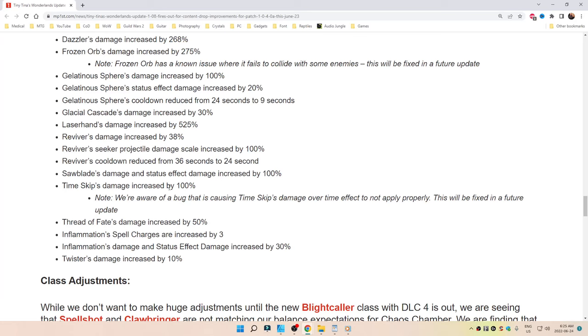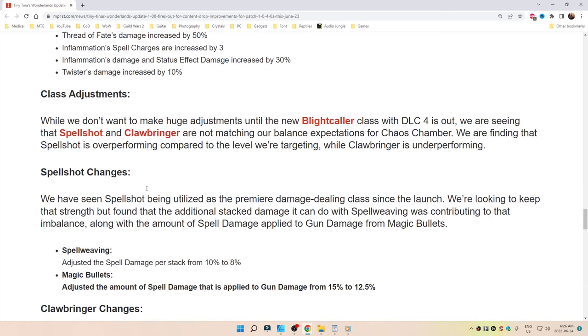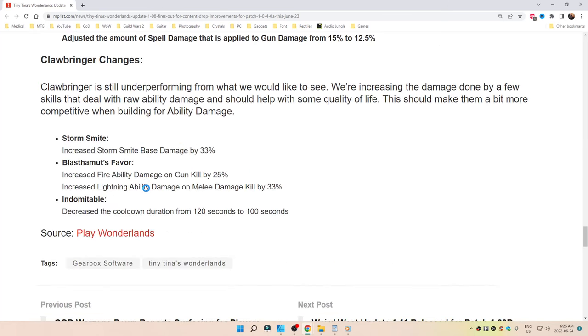Sawblades' damage and status effect damage increased by 100%. Timeskip's damage increased by 100%. Note: the bug causing Timeskip to not apply properly will be fixed in a future update. Thread of Fate's damage increased by 50%. Inflammation Spell Charges increased by 3%. Inflammation damage and status effect damage increased by 30%. Twister's damage increased by 10%.